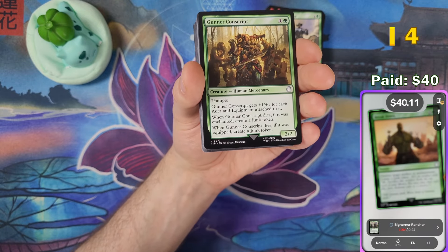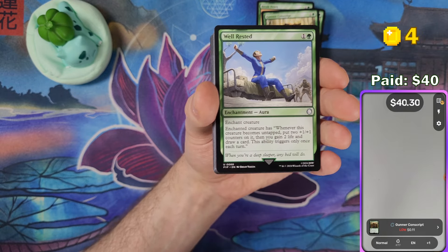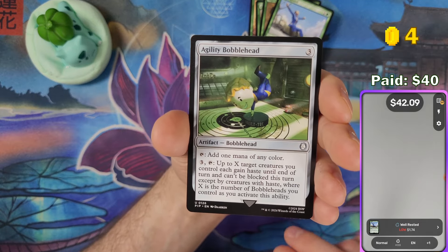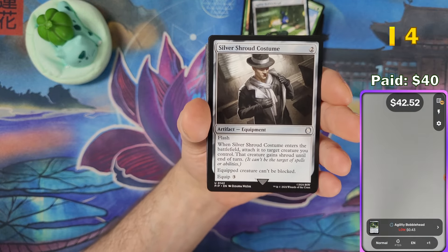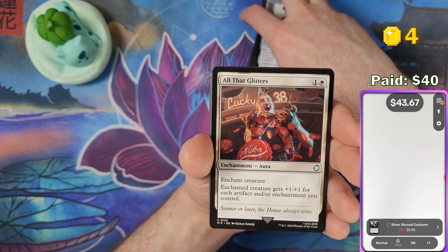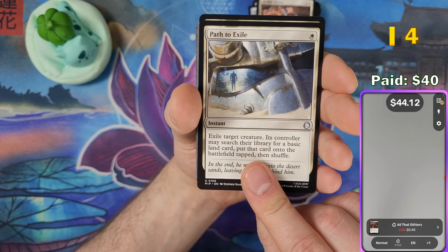We've hit $40 — can we make $50? If we hit $50 then even if you bought it on Star City Games for $50 you'd still be in the green. Gunner Conscript, Super Mutant Scavenger, Well Rested at about 74 cents, Agility Bubblehead, Perception Bubblehead, Silver Shroud Costume, All That Glitters — fittingly, instead of coins in the artwork you get bottle caps.